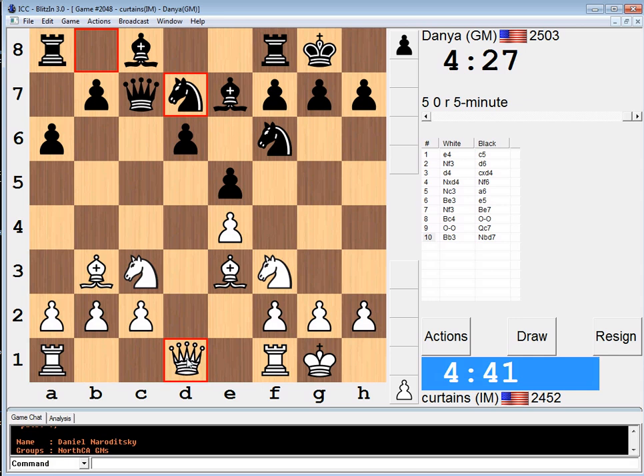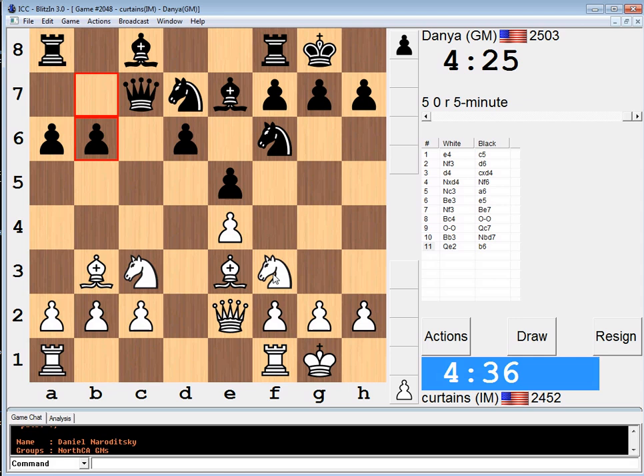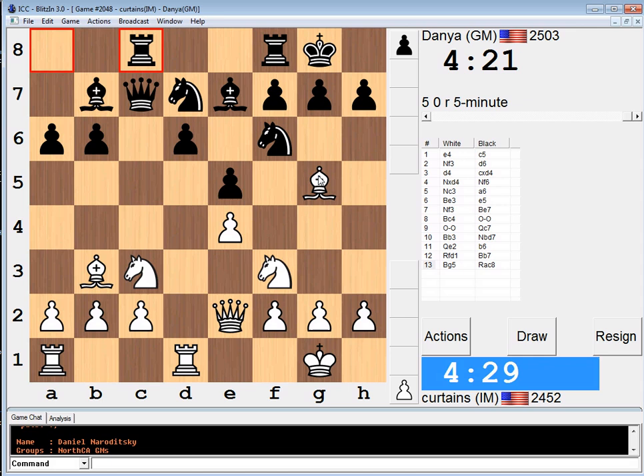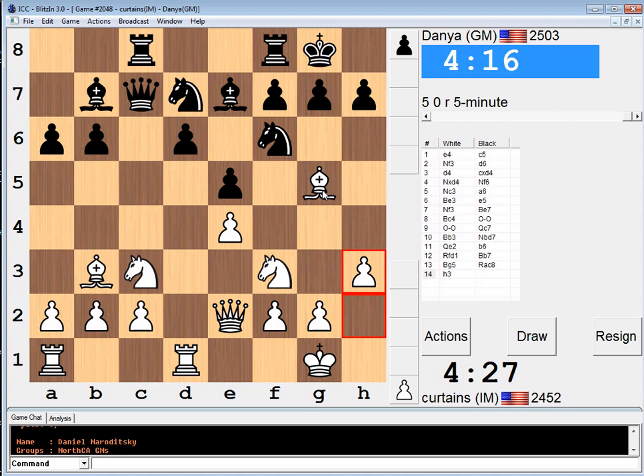I've got to go Bg5 at some point. You know what, I'm going to start with this move. The key in this opening is the d5 square. I'll play h3 because I don't know any better, just to give myself some space. He could have done that in one move, but he took two, so that's nice.